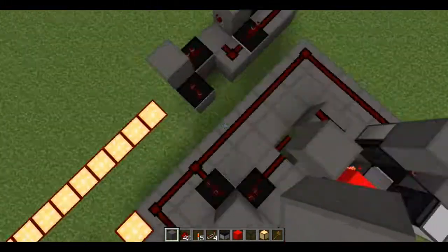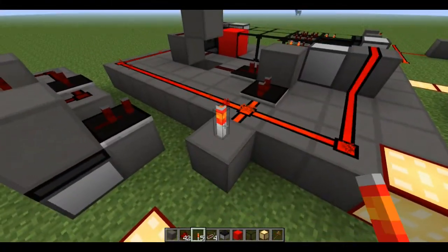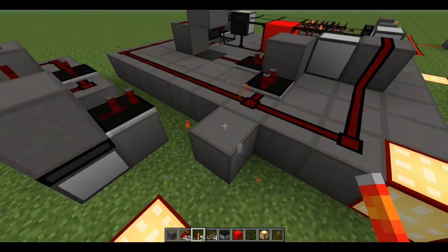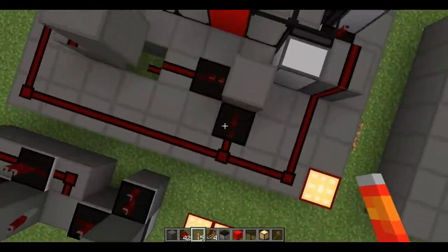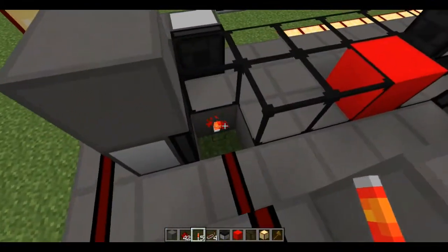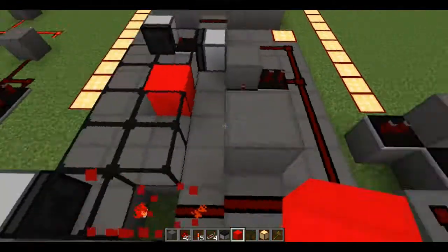Every pulse of the piston loop will advance that red block by 1. And there are 10 blocks in the loop, so that means 10 pulses of this will equal 1 pulse of the output, because once that red block gets over to here, it'll power up, and that can cascade.